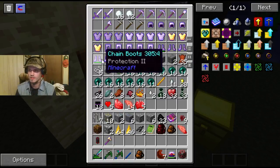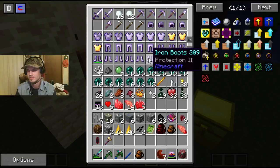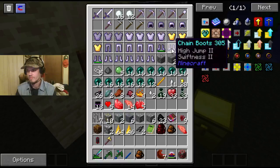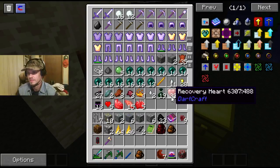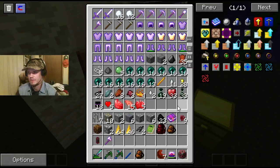Feather Falling 2. Got two Swiftness 2s. I could make that into High Jump 3, Swiftness 2, Unbreaking 2 boots. But the ones I've got on are better.